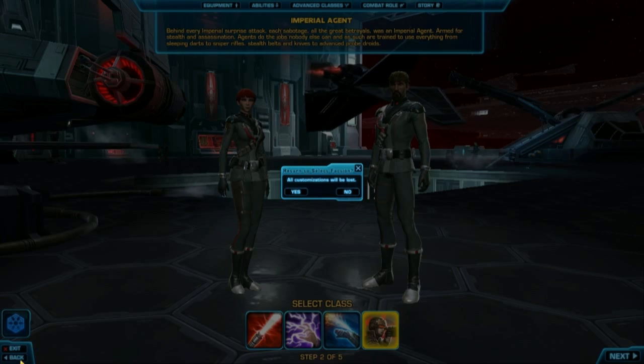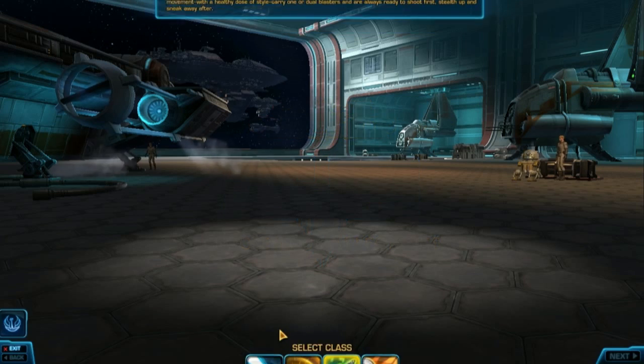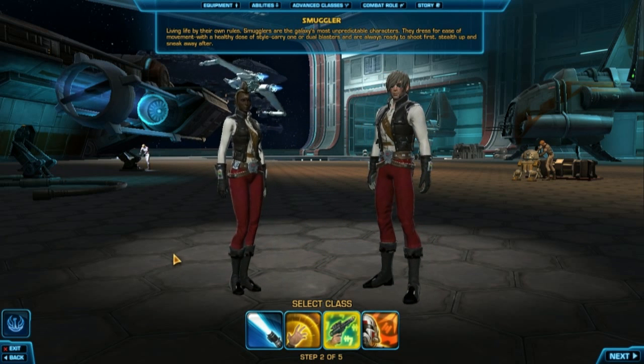Your choices are Agent, Consular, or Smuggler. You guys decide in the comments — tell me, message me, whatever you want. Here's an idea: someone comment the class, and then everyone thumbs up that comment for the class you want. See you guys around once you vote.